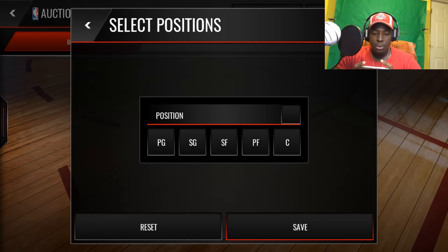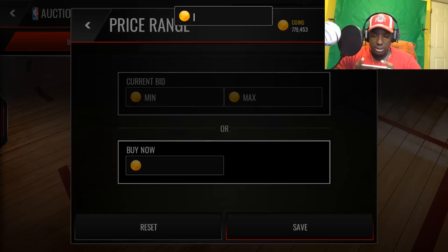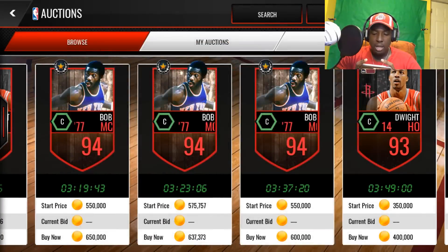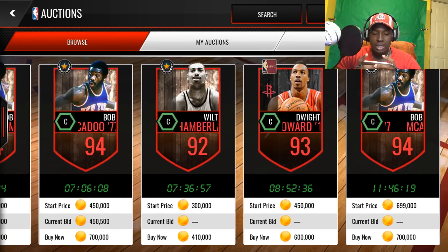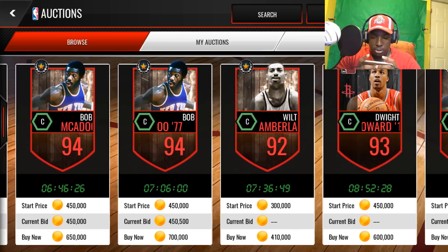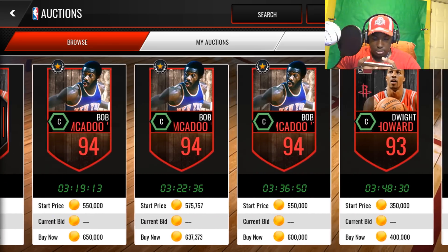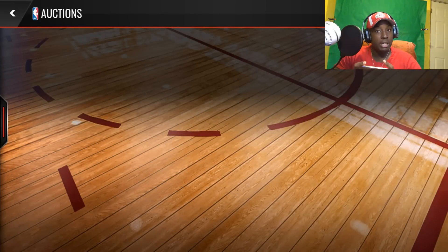So now we have 779K, and we're going to get a new two-way center. 779K. They have Wilt Chamberlain, Hassan Whiteside, Bob McAdoo. The player I was originally going to get was Paul Gasol, but since we have more coins we can actually pick up this Bob McAdoo. His stats are really nice. We can get him for around 600K. So we're going to pick up this Bob McAdoo for 600K - look at them stats. He has 179K left, he can use that on whatever he wants.